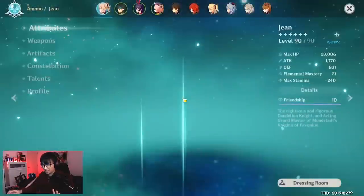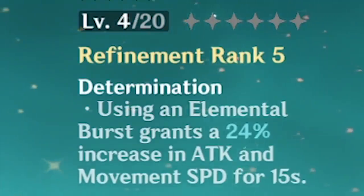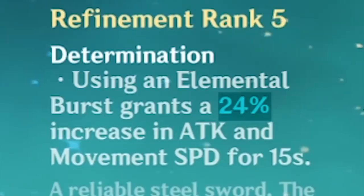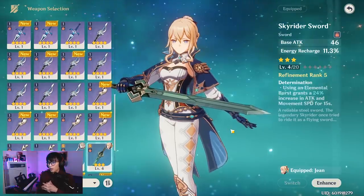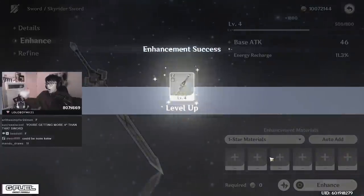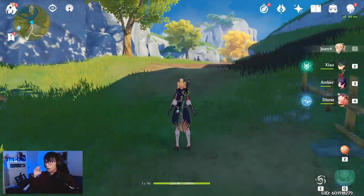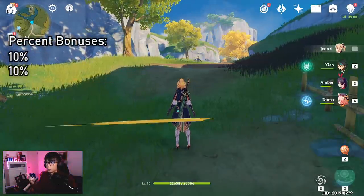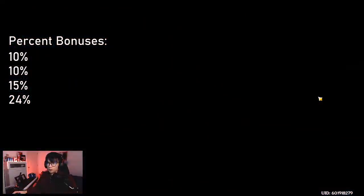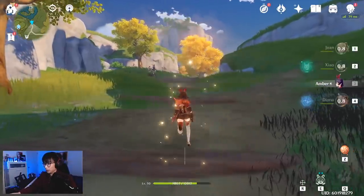That's not all — there's a special weapon that increases movement speed. I rolled for this 3-star sword on stream to get Refinement Rank 5, and the effect gives a 24% attack and movement speed increase after using Elemental Burst. So doing the math: Anemo resonance 10%, Diona shield 10%, Amber C6 ultimate 15%, plus the sword at R5 for 24% — that brings us to 159% movement speed.